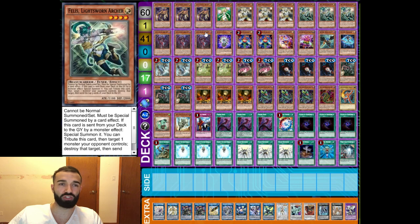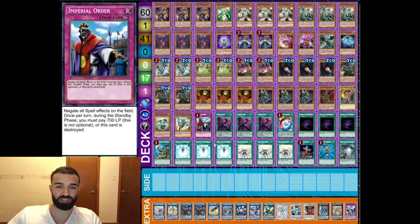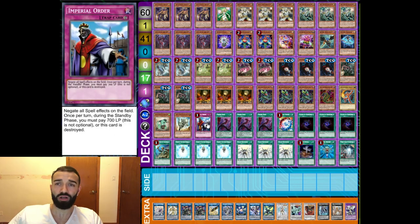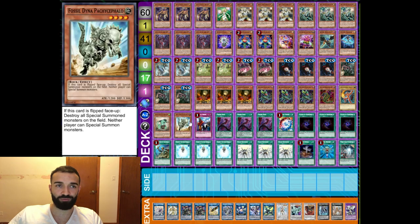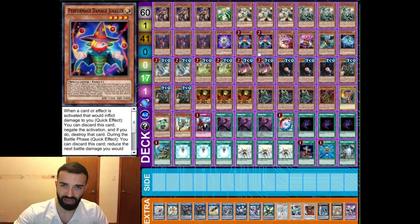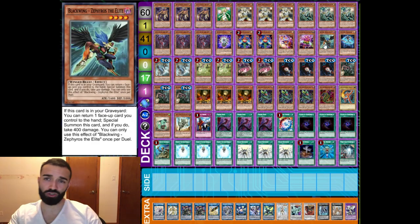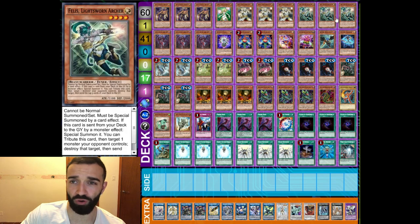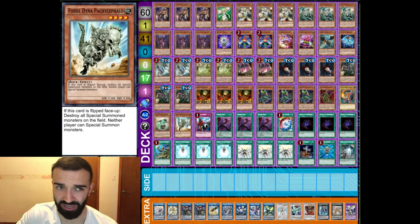Curious is more broken in this deck than in normal Lightsworn decks because you don't just send Imperial Order — you also end up milling cards that give free summons. You typically send Order with Rising Dragon, send Fossil Dina with Curious, send Imperial Order with Curious again, Dagarius specials Fossil Dina, Succession specials Fossil Dina that you get from Ib, and Griffin sets Order. But it's so much easier if you mill the floodgates with the Lightsworn cards.